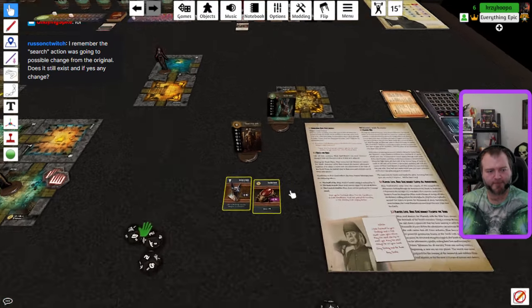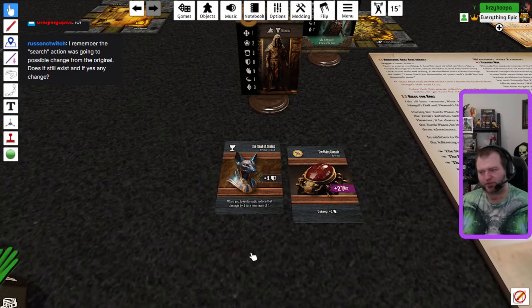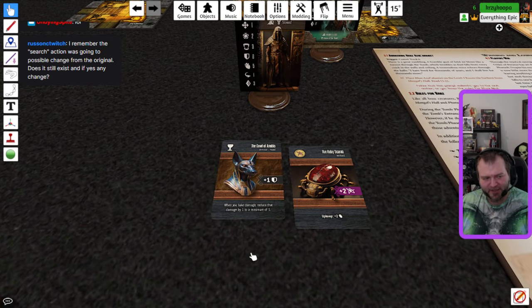The Cowl of Anubis also gives you plus one armor — when you take damage, you reduce the damage by one to a minimum of one.